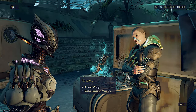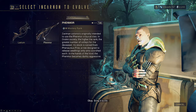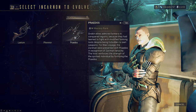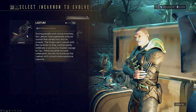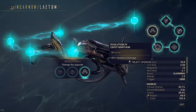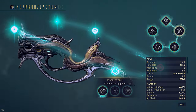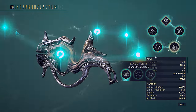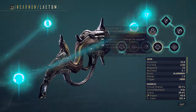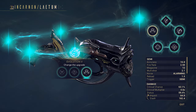As a quick intro if this is your first Incarnon weapon video: the new system includes three weapons — Fenmore the Rifle, Latom the Pistol, and Praetos the Melee. Every single one of them has unique evolution trees you need to unlock by completing challenges. Each evolution lets you pick one of three perks, and you're free to switch them up at Cavalero. You should always push for the fifth evolution, as each weapon changes drastically in playstyle upon reaching it.